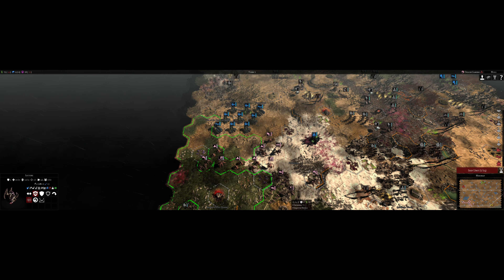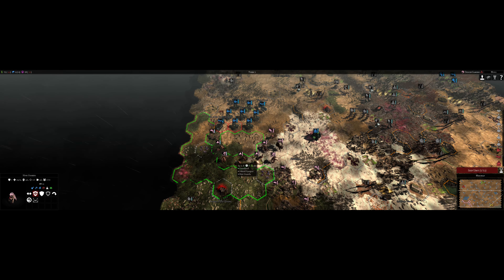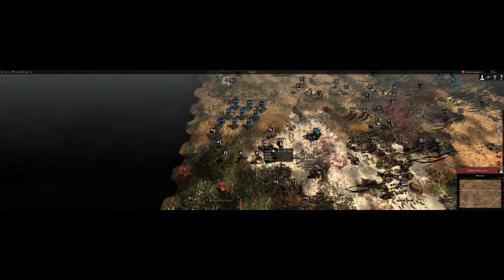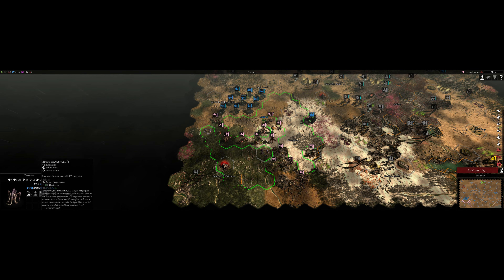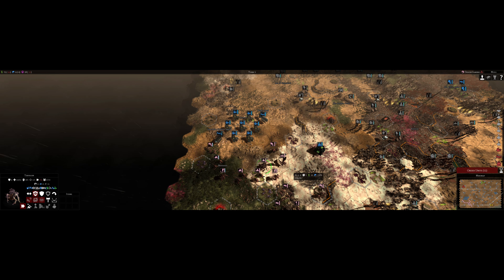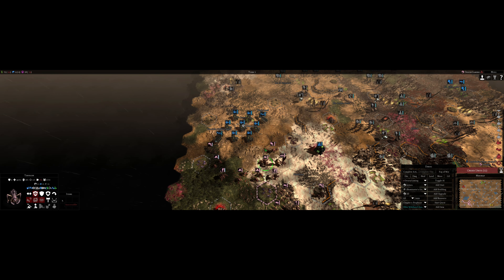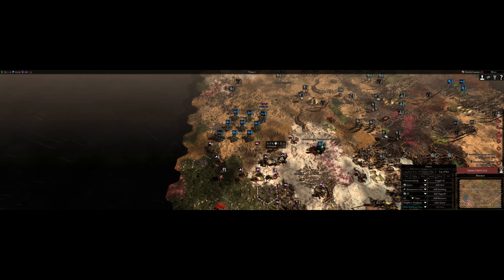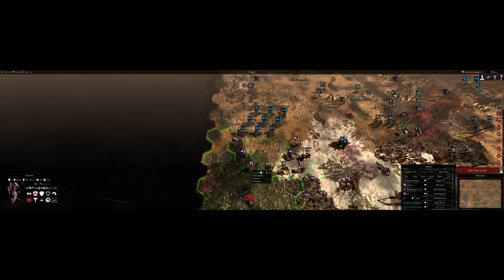All you have to do first is get the alpha strike in. You want to move your Tyrant up — he can take a little damage because he can heal. Then you activate that ability, and it eats a lot of overwatch. You can see there — look at that, beautiful. That did its job: ate a lot of overwatch, which then allows your other units to move in.